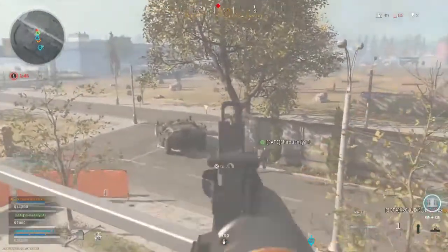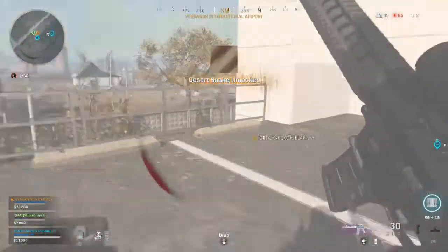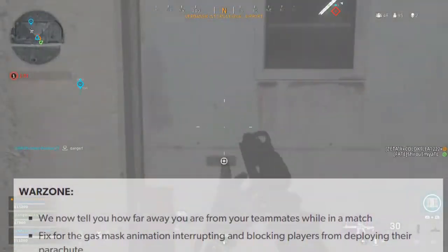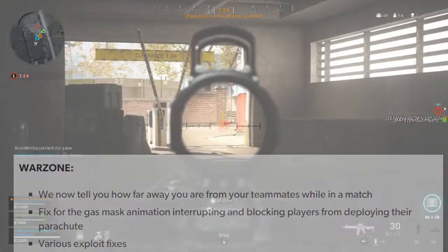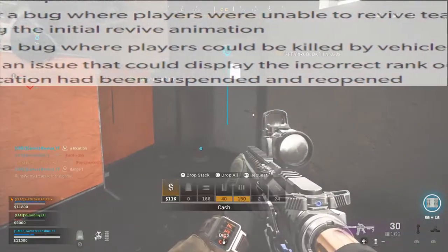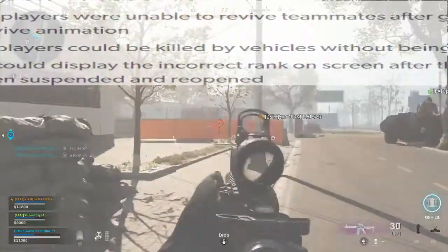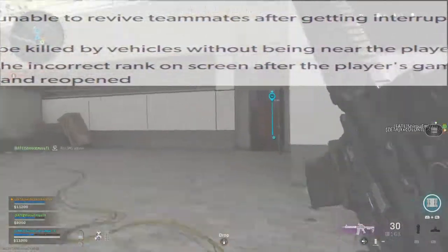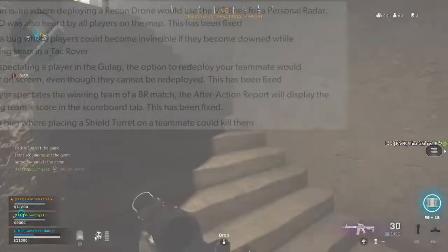Starting with the Warzone-specific game changes that came in with Season 3, there are a bunch of general fixes. They now tell you how far away you are from your teammates while in a match. They made a fix for the gas mask animation interrupting and blocking players from deploying their parachute. There were also various exploit fixes, and a fix for a bug where players were unable to revive teammates after getting interrupted during the initial revive animation.